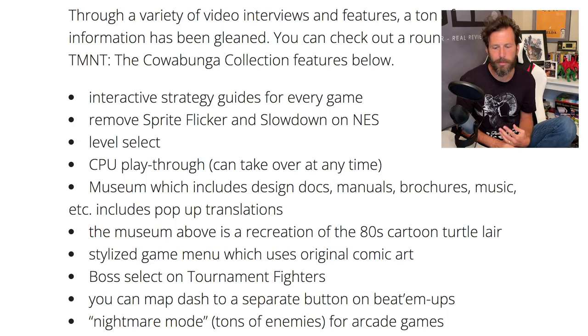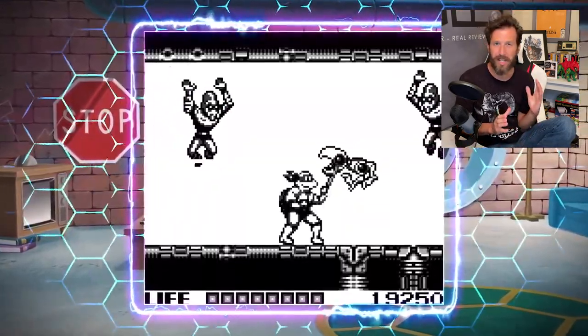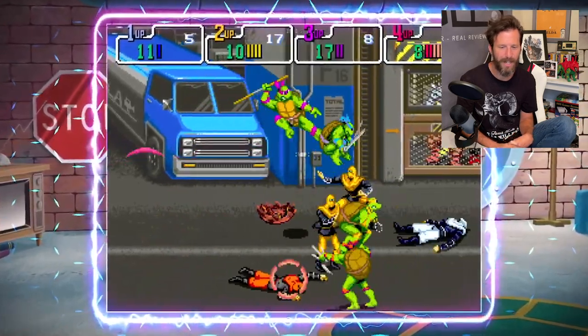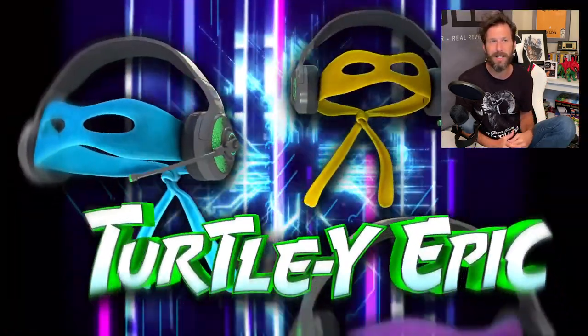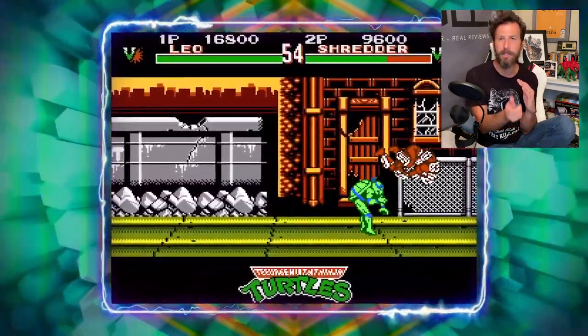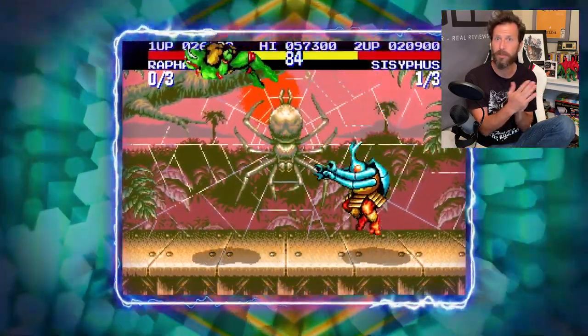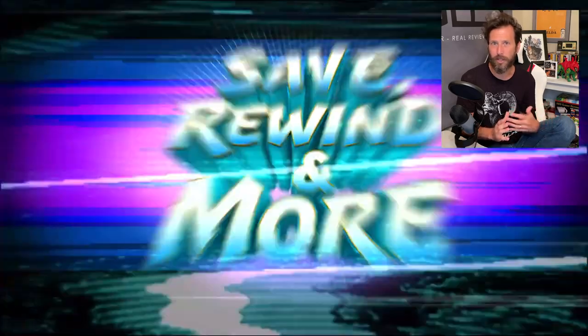GoNintendo also mentioned the museum features a recreation of the 80s cartoon Turtle Lair, which definitely looks just like that. They said they worked with Nickelodeon a lot to make sure they got all the angles correct. There's also a stylized game menu using original comic art. When you're in the menu, you can swap back and forth between the Japanese version and the English version of the game, and the artwork will change based on the region as well, which is pretty cool to see all the alternate artwork.